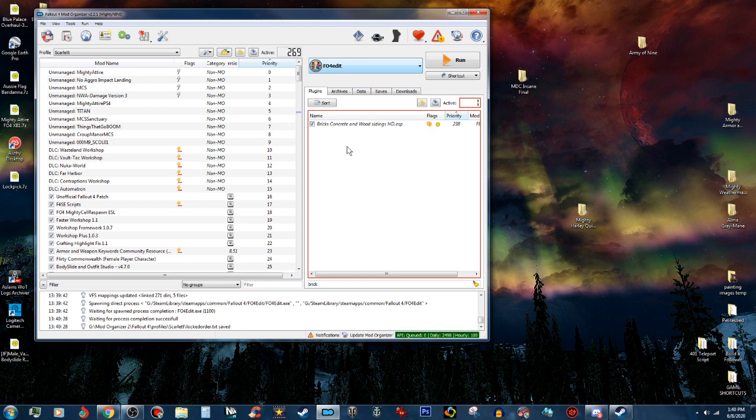You can tell in FO4Edit when you need to compact the file IDs — it will say there's a light module error, and it'll say zero plugins have been saved. That's when you know you need to open the mod in the Creation Kit, compact the file form IDs, then go back into FO4Edit and it'll work. That's all there is to it. Simple, huh? Yeah, it's a lot more simple than you thought it was.